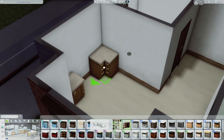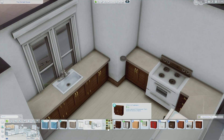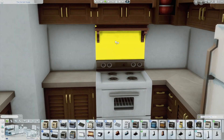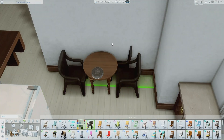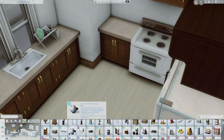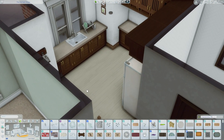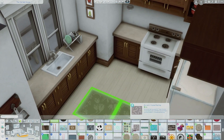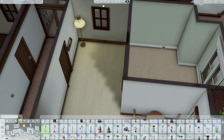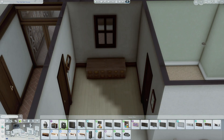Moving on to decorating the inside - originally it was going to be eight different units, but you can only have six and I didn't realize that until I started making the individual units. I actually split one side into units that have two stories - so the left side has two units that each have a downstairs and upstairs, and the right side has four separate single units.